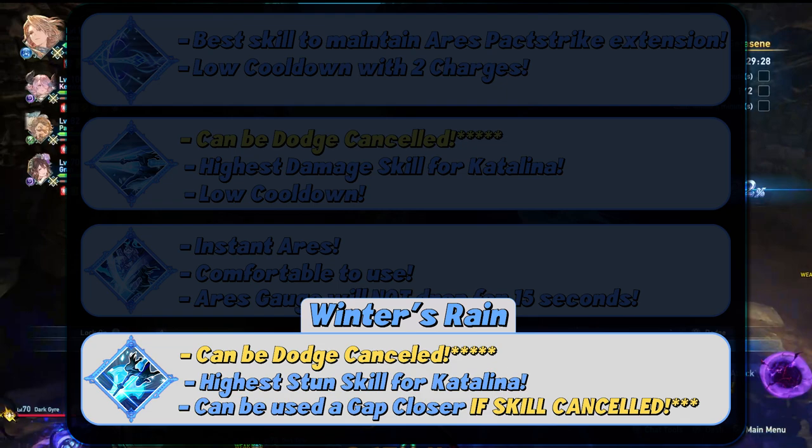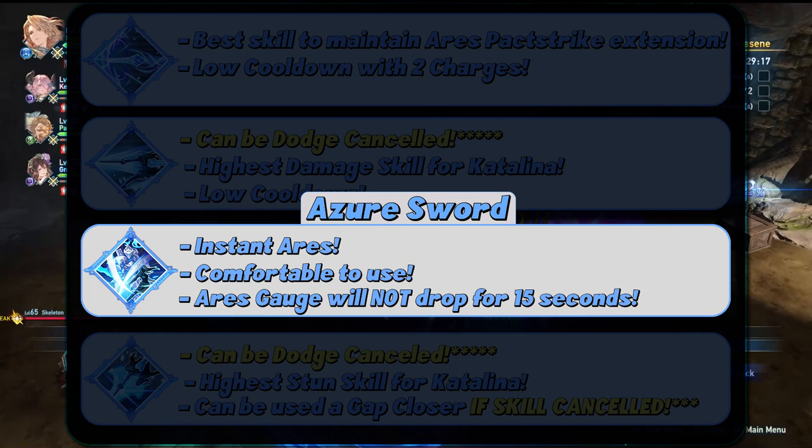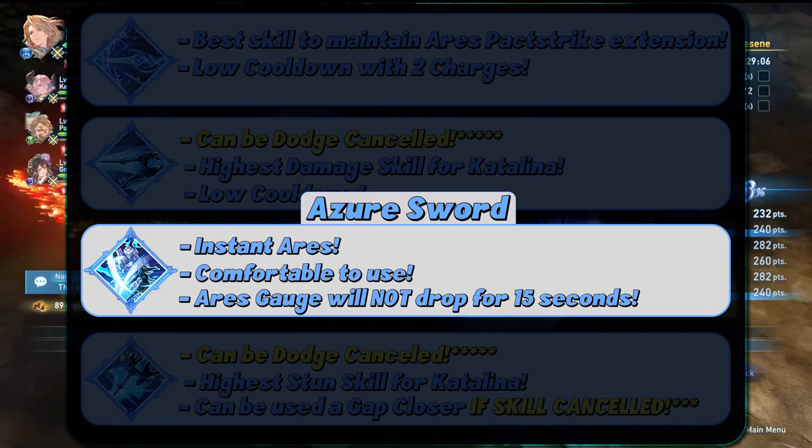Catalina's final offensive skill is Azure Sword, which will not only instantly fill your Ares gauge, allowing you to restart each fight with 100% Ares gauge, it will also retain the Ares gauge at maximum for the next 15 seconds, meaning that if you mess up within that 15-second time frame, your Ares gauge will still be full, allowing you to summon Ares again without having to regenerate the gauge.